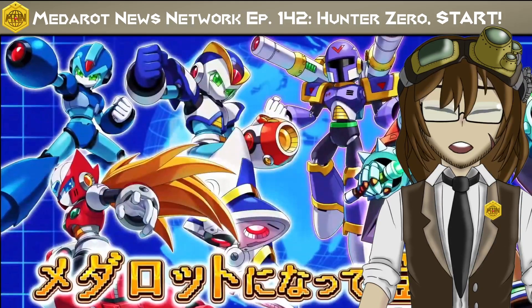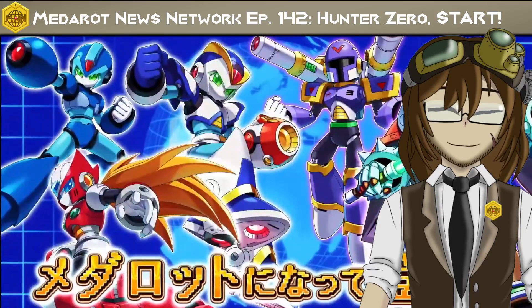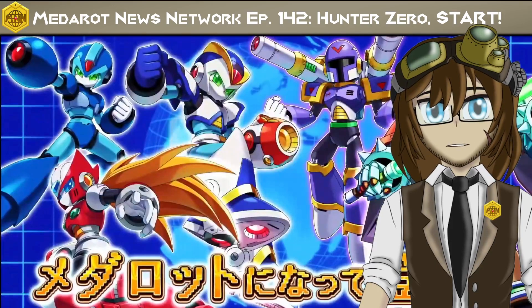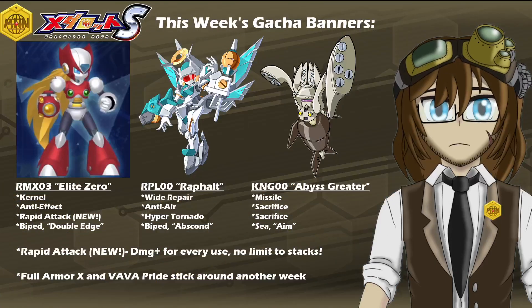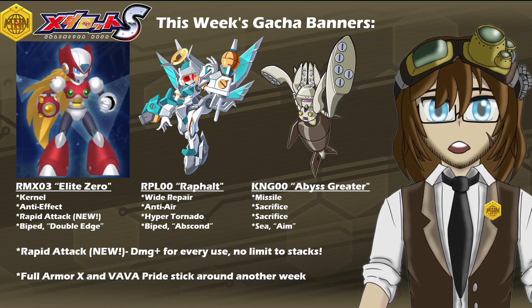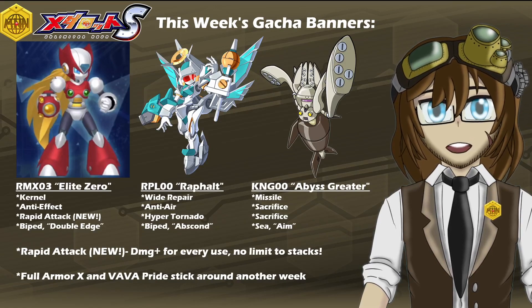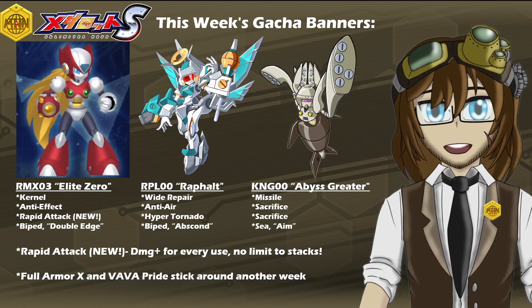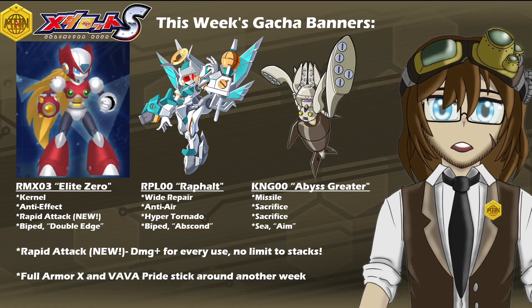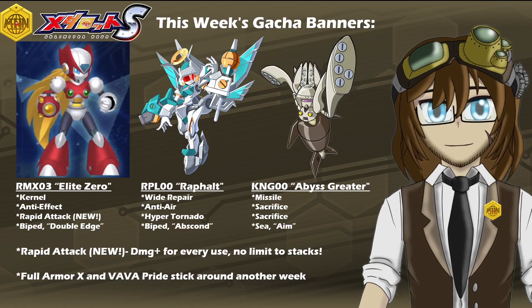With that being said, let's go ahead and jump right into what was officially announced this week, starting of course with the gacha banners and who to expect coming forward. Starting this next week up, we do have the introduction of everybody's favorite red-bodied Maverick Hunter, RMX-03 Elite Zero, with a kit of Kernel, Anti-Effect, a brand new skill called Rapid Attack, Biped Legs, and the leg ability of Double Edge.